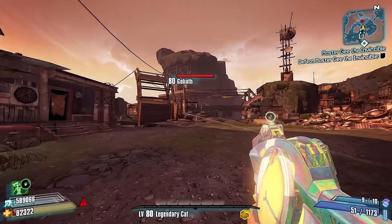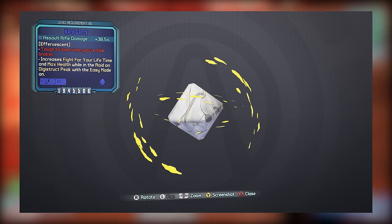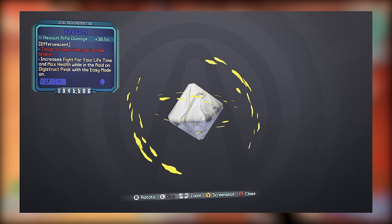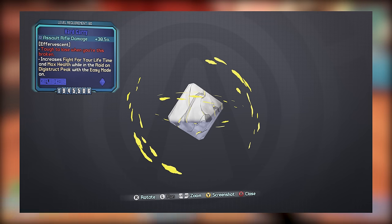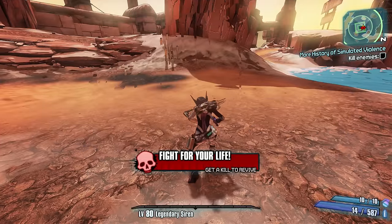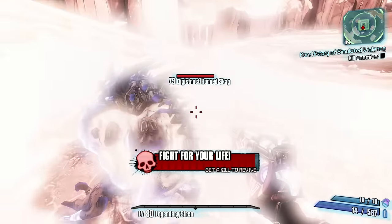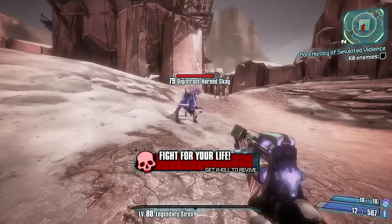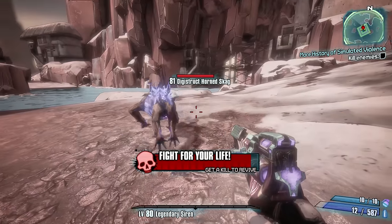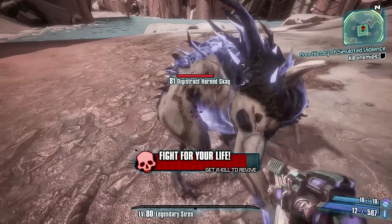Now that we've got the lousier entries out of the way, we can talk about both of our relics, starting with the Hard Carry and then working our way to the Mouthwash. The Hard Carry pretty much does what it says — it boosts assault rifle damage and boosts your health and fight for your life at Digistruct Peak. Unless you're using both the Peak Opener and Easy Mode Shield with it at Digistruct Peak, you could do a lot better, as the Mouthwash, which is easier to get, has a superior assault rifle damage bonus.